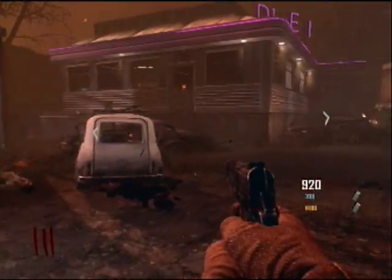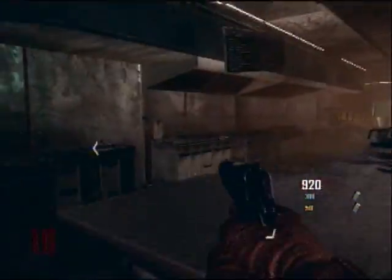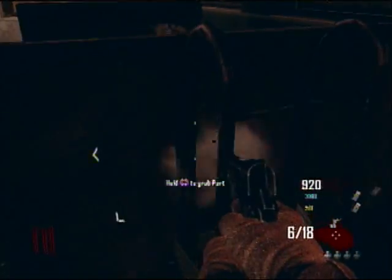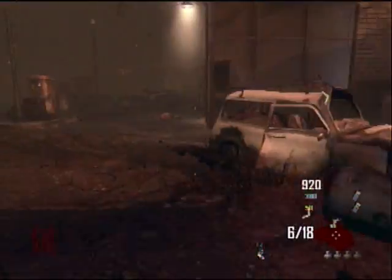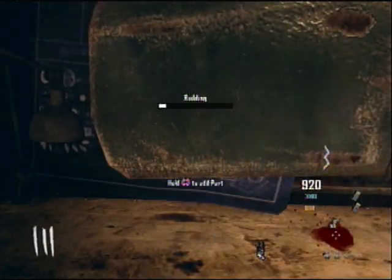I was just asking one of them to open up the door because I wanted to hit the mystery box. The second piece will be either right there or right here where it's at. Then you go build it and you have yourself a zombie shield — it's called a lot of things, I don't know why, but then you go build it.